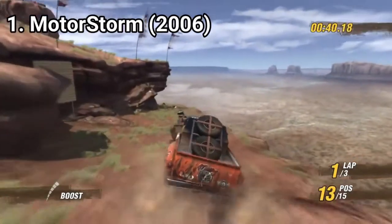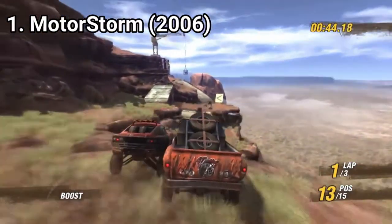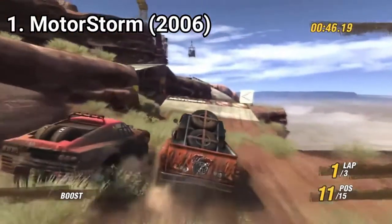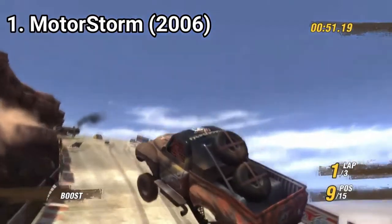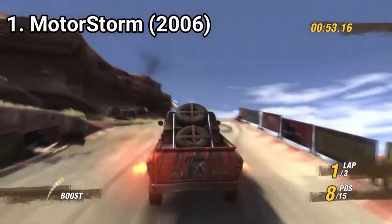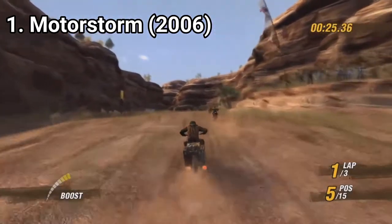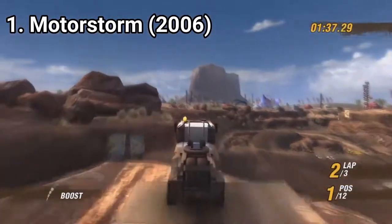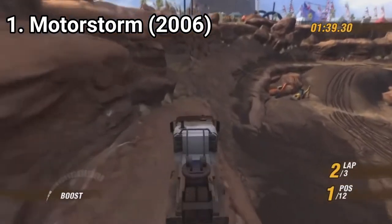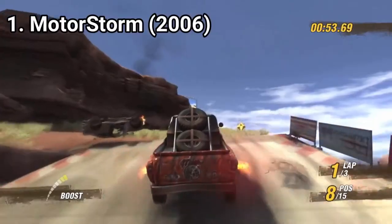You get roughly three main vehicle classes. I know there are seven, but you can split them into three groups: bikes, trucks, and buggies — each handles differently and has a different strategy. Bikes are light and floaty, good for ramps and tight shortcuts. Trucks are big and heavy, useful for ramming competition, and buggies are balanced.